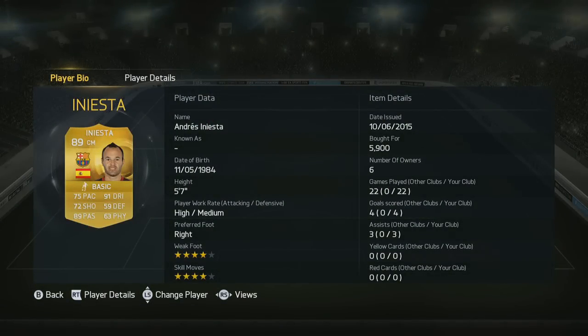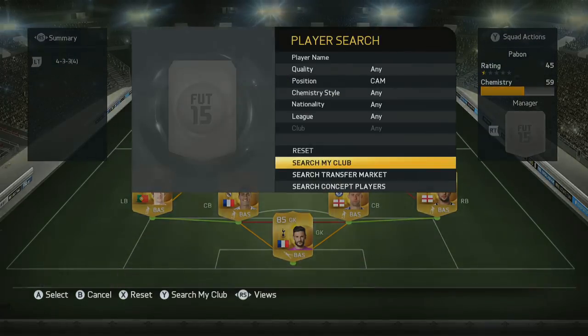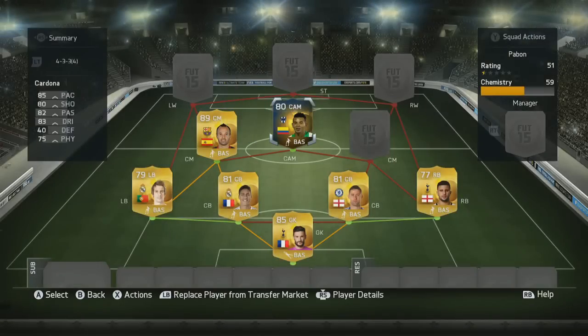Then we have Iniesta linking up to him - 4-star weak foot, 4-star skills, 75 pace, 91 dribbling and 89 passing. So the midfield I've gone for is a pretty standard setup. You've got your playmaker, which is going to be Iniesta. Then over in our centre attacking mid position, we're going to throw in the first Team of the Season.